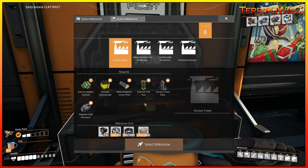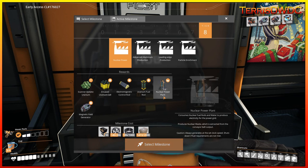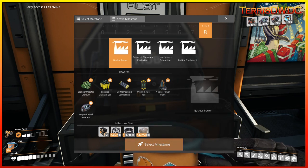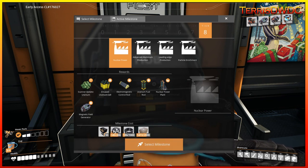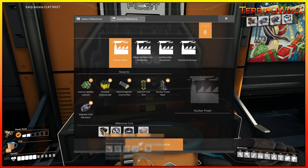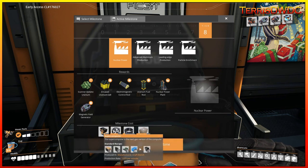Nuclear power is going to dramatically increase our power capabilities. What's needed for that is supercomputers, heavy modular frames, copper cabling, and concrete. These three we have manufactured, and supercomputers are what we've got to get building right away. We did unlock those with the last episode via MAM Research, so we need to get that manufacturing line up and running.